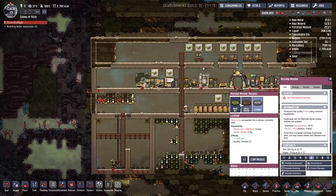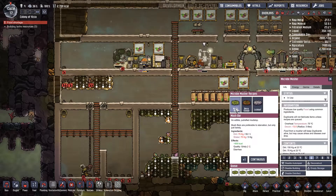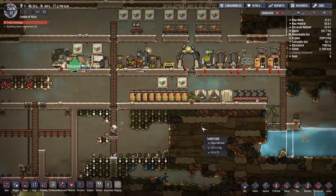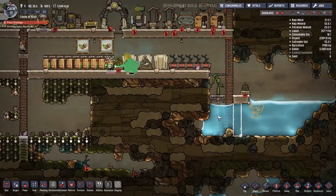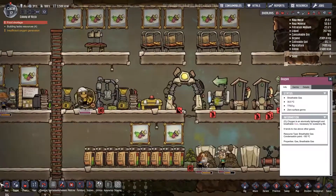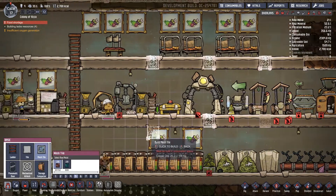Food's getting low again because we're out of meal rice. Can we make more? What are these mush bars made out of? Dirt and water — that's not great. Maybe that's why everyone's dissatisfied with the food. We should get better quality food happening. We have more mesh tiles, so we can put those in here so we have a gap between them for air flow.